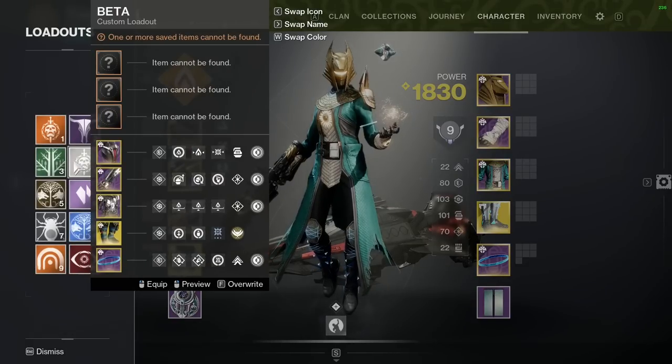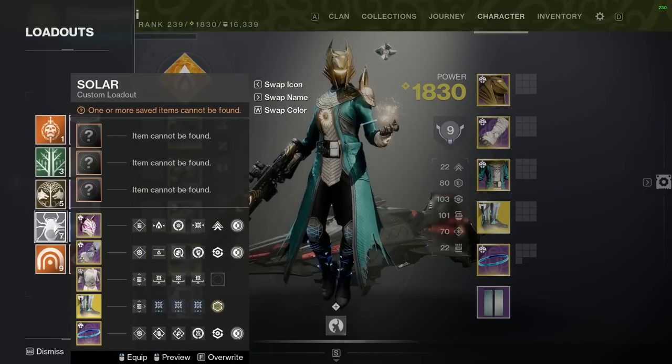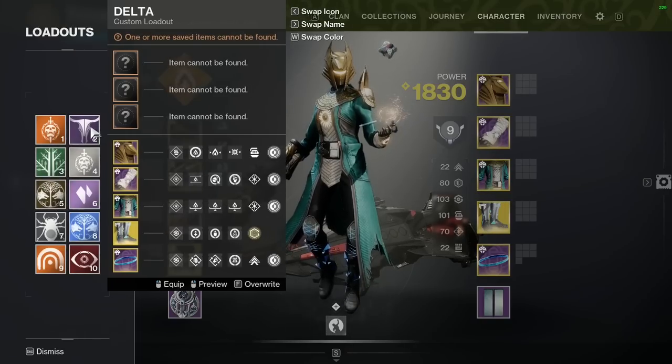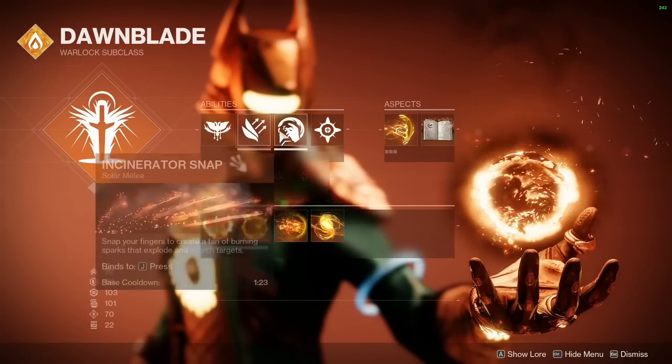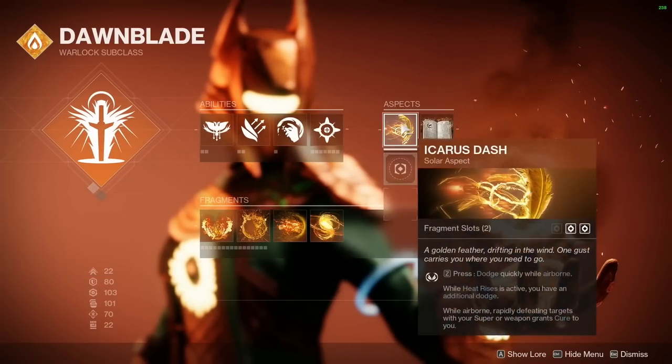My non-T-Step loadouts are Rain of Fire and Boots of the Assembler - that's for Gambit. We're going to start at the top, though, because I think Dawnblade is a meta force. By the way, I made a Season 20 meta breakdown video in a Titan video yesterday, if you want to watch that.